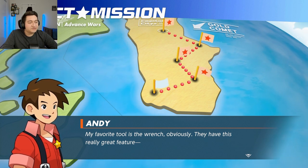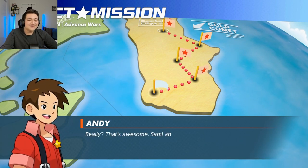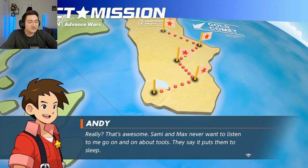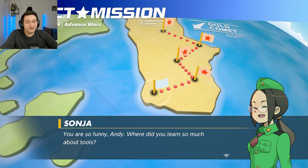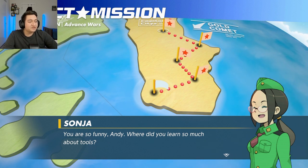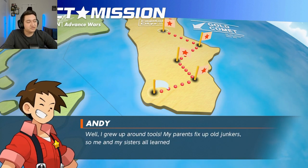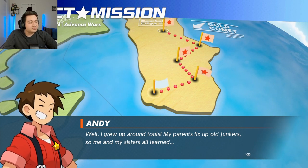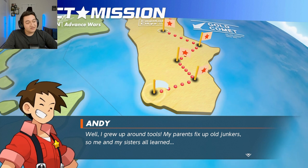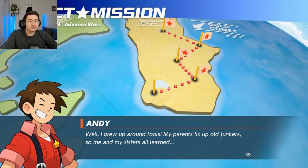My favorite tool is the ranch, obviously. They have this really great feature. 'Sammy and Max never want to listen to me go on and on about tools — they say it puts them to sleep.' 'You are so funny, Andy. Where did you learn so much about tools?' 'Oh, that's the monitor version of Zondra — a new touch since in the previous one it was just plain old characters. That's a nice feature.' 'Well, I grew up around tools. My parents fix up old junkers, so me and my sisters all learned.' What? He has a sister? This is way more different than the original one — in the original, Andy never spoke about his family at all. We're able to get to know his family a little bit — a little bit of lore.